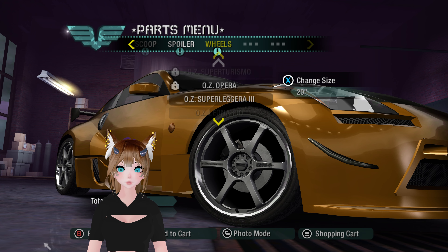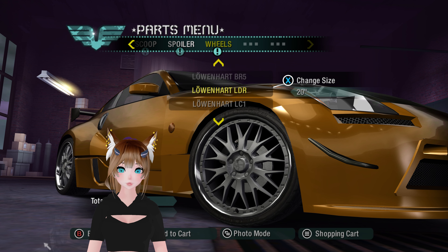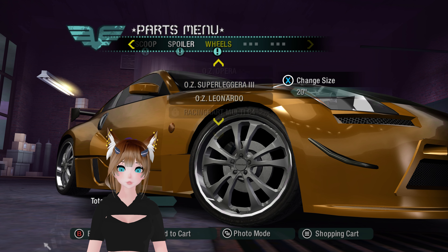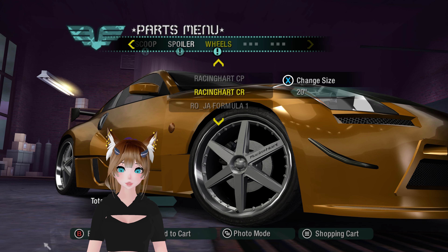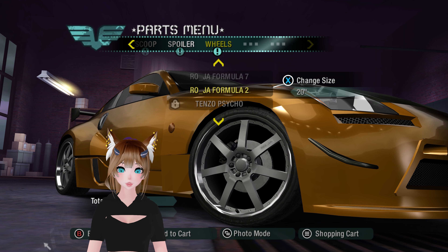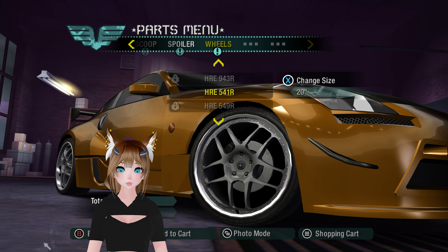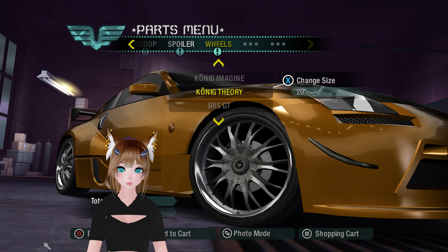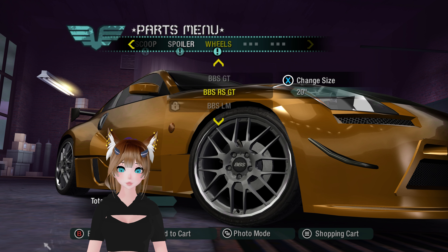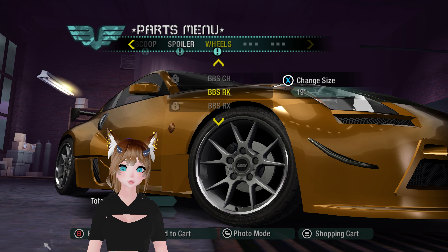Got to get some wheels. What do I want for wheels? What have I not used? The Racing Heart? The Five Spokes? I think I've already used those. I know I used those. Those aren't the greatest. I think I've already used the HREs as well. I don't know what I've used and haven't used. I kind of want some deep dish wheels. BBS rims — ooh, the RKs. You know what, let's go with the RKs. I'll go with my normal 19-inch wheels.